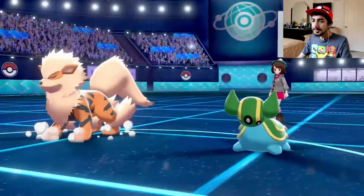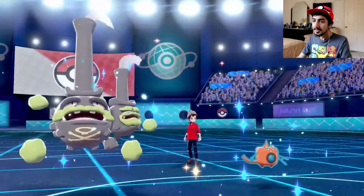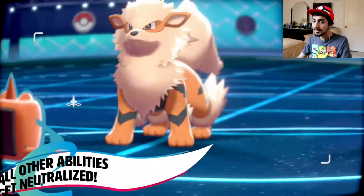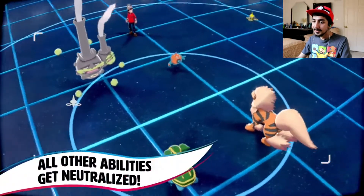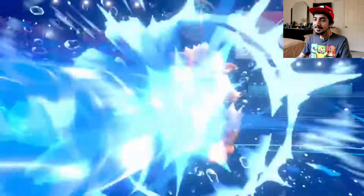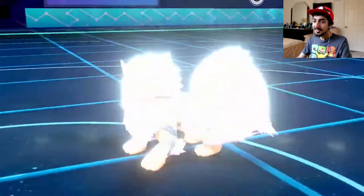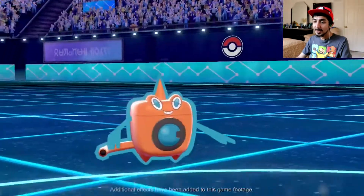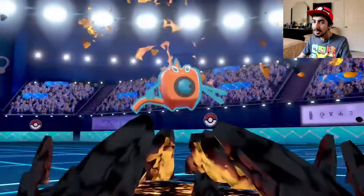Since Weezing has the ability to neutralize abilities, it doesn't have Levitate itself, so Earthquake would hit it and probably be super effective. That ability can be useful, but it can also backfire because your own Pokémon are vulnerable to having their ability negated too.